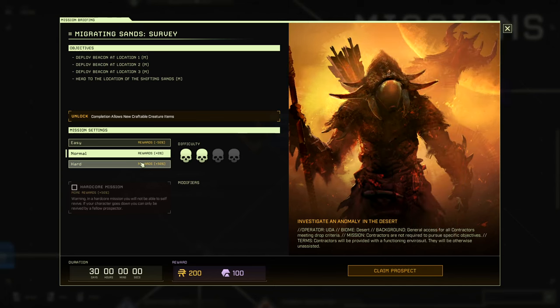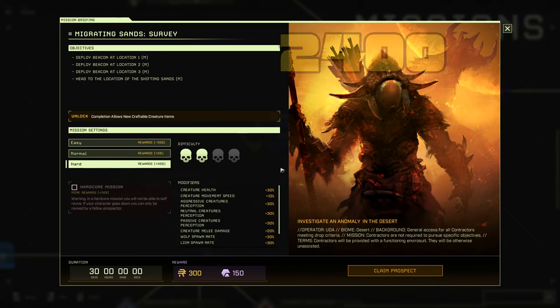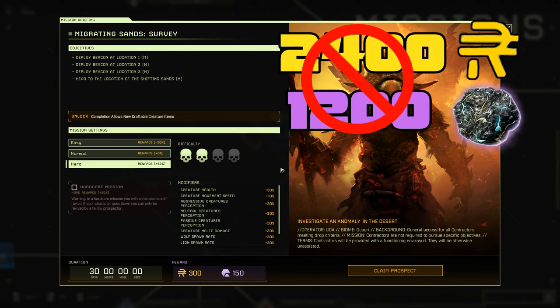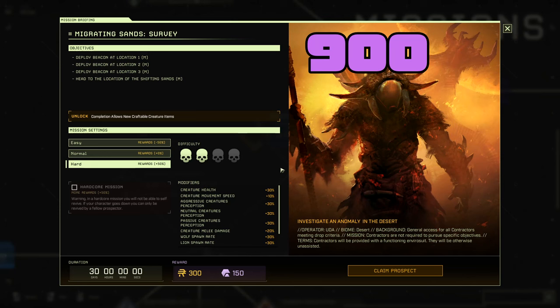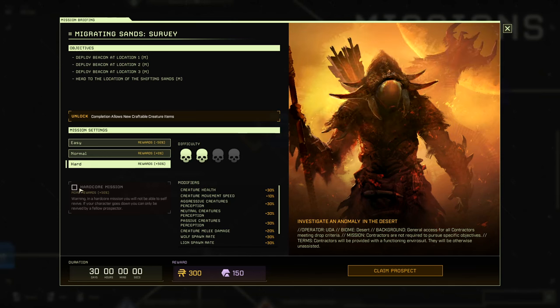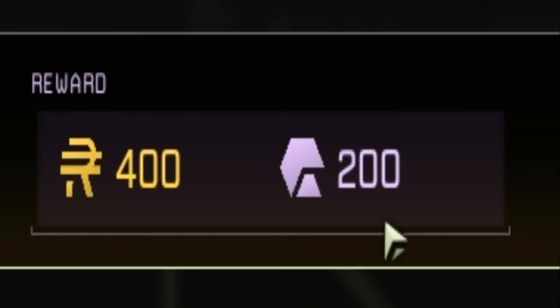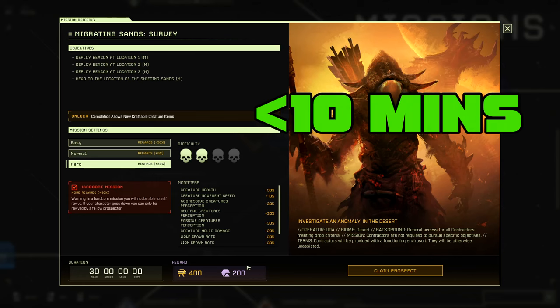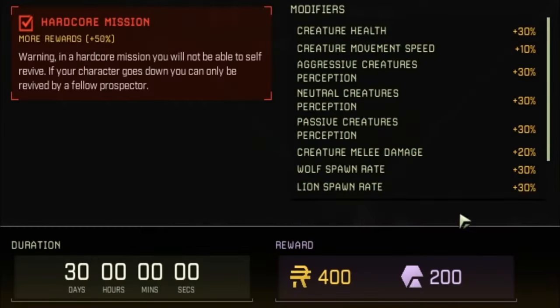You can complete this mission on hard — that won't give you the 2,400 Ren and 1,200 Exotics per hour. It'll be about 900 Exotics and 1,800 Ren per hour on hard. But if you do it on hardcore, you get 400 Ren and 200 Exotics per run, and you can usually do a run about every 10 minutes.